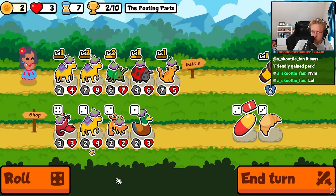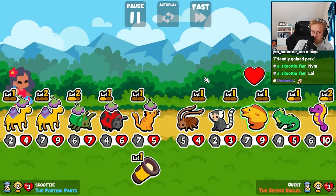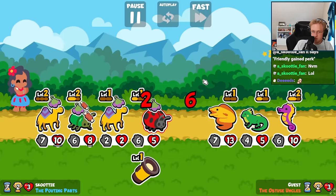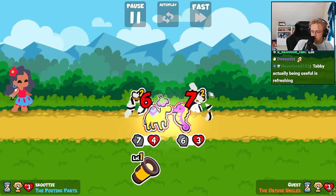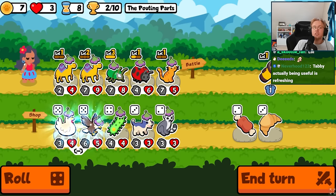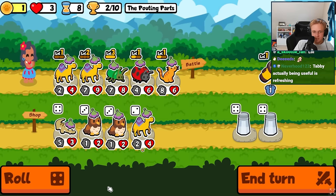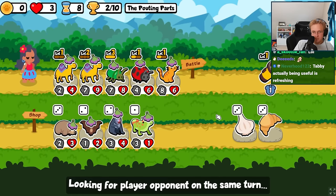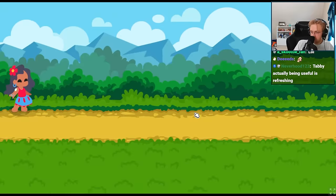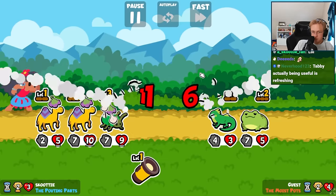Alright, we try and get a level up on anything? Axolotl. Oh, it's never gonna hit, is it? The weakness doesn't seem like that big of a deal.